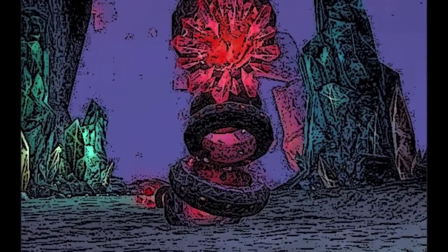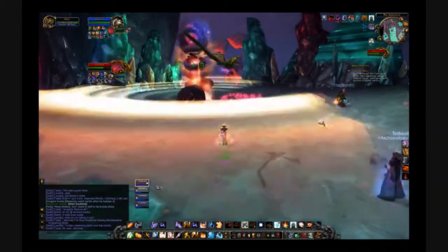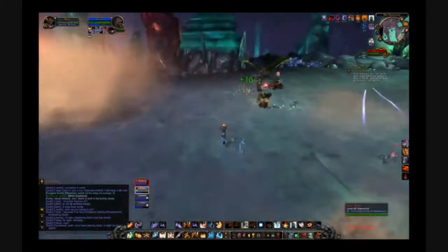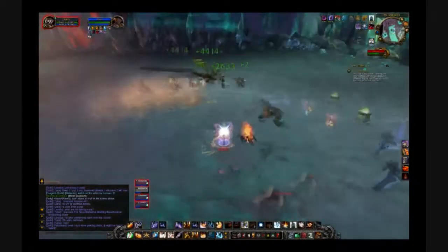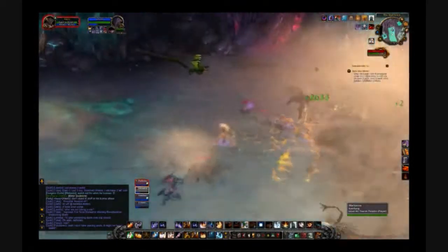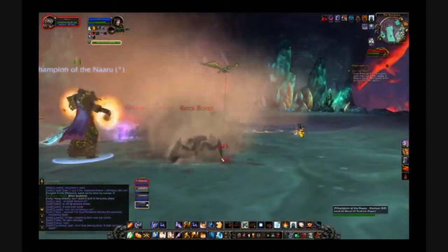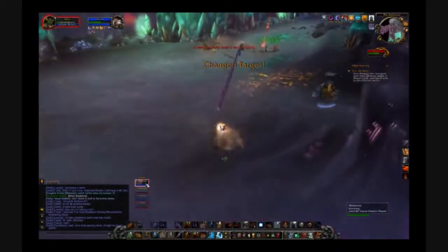The first encounter of the dungeon is Corboros. Corboros has two phases: a surface phase, a veritable tank and spank, and a burrowing phase. The second phase is the one of which you want to be most wary. During this time, he will do a dust cloud AoE that hits for about 25k per tick, akin to standing in fire, and he spawns adds that must be AoE'd down. Repeat the two phase cycle until Corboros dies.